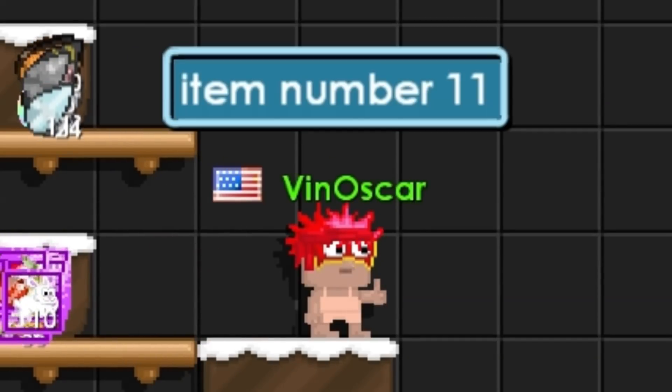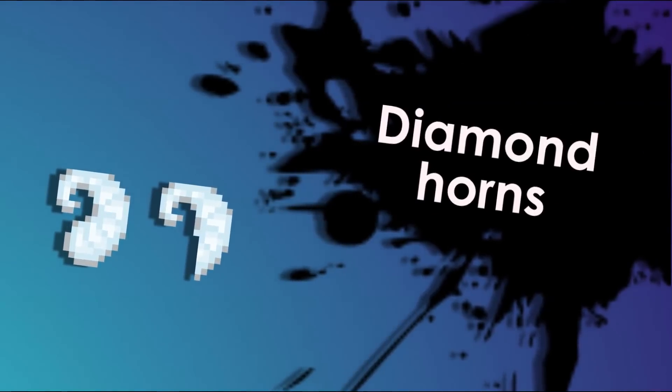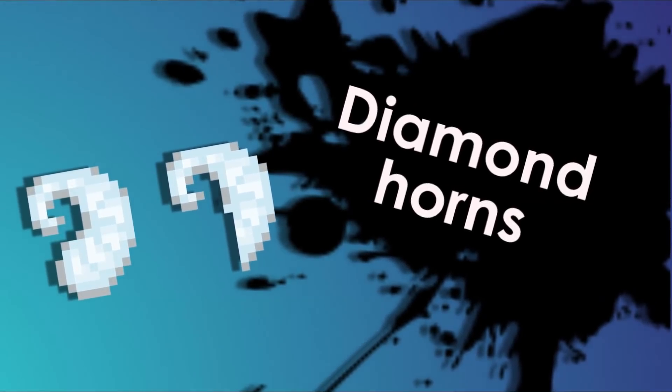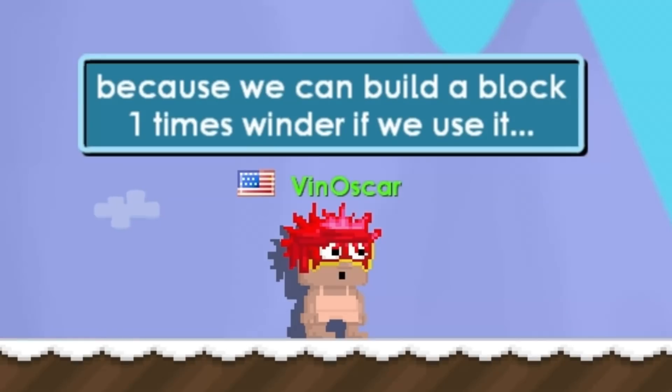Item number eleven is Diamond Horns. This item is very useful for builders because you can build a block one at a time faster — it makes building much more efficient.